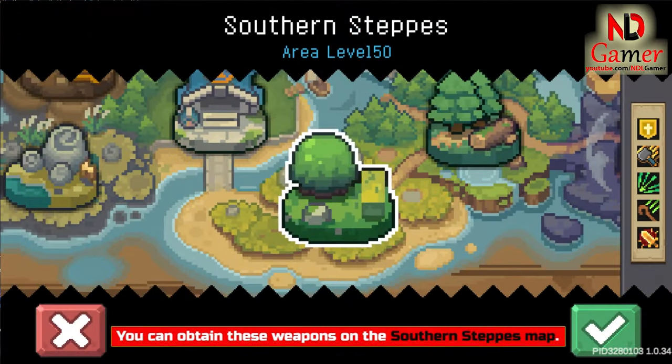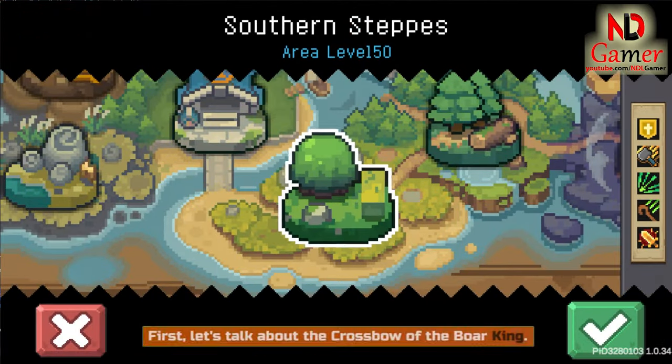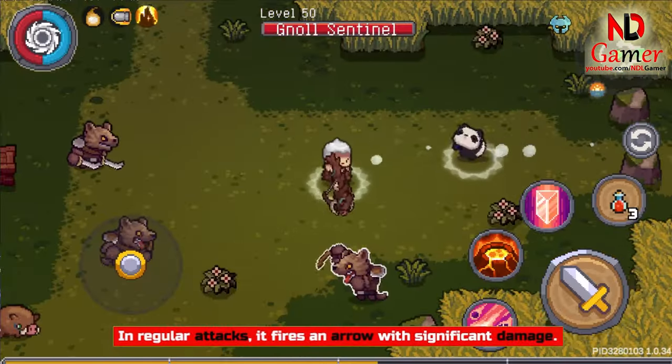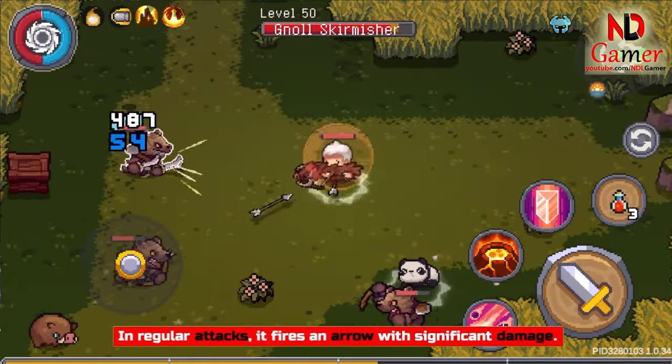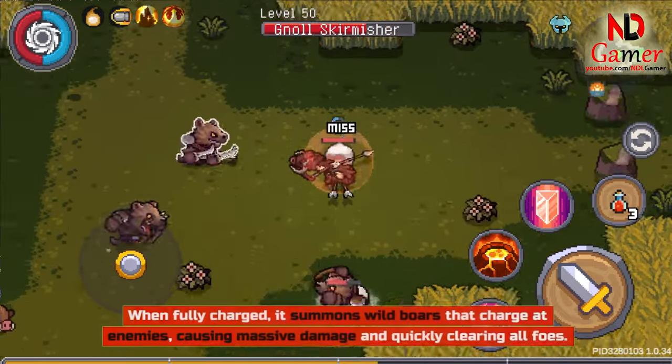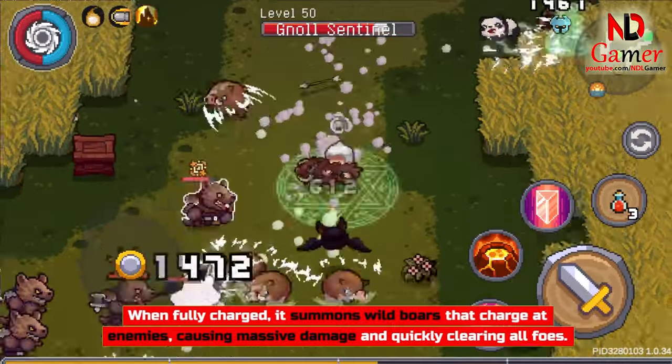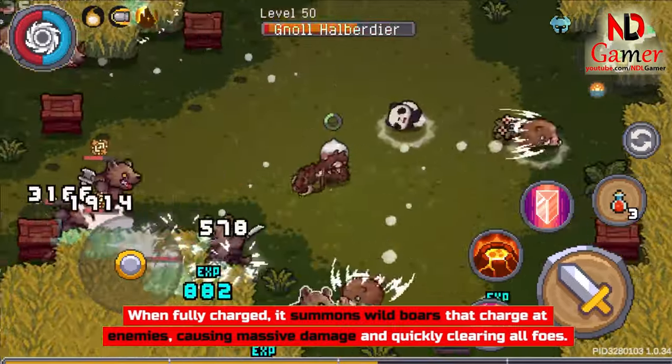You can obtain these weapons on the Southern Steps map. First, let's talk about the Crossbow of the Boar King. In regular attacks, it fires an arrow with significant damage. When fully charged, it summons wild boars that charge at enemies, causing massive damage and quickly clearing all foes.